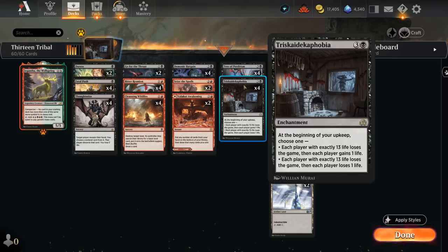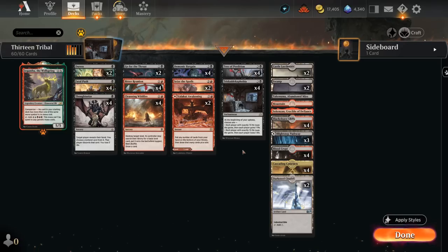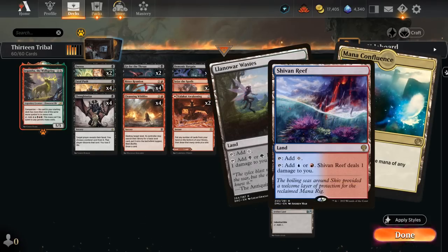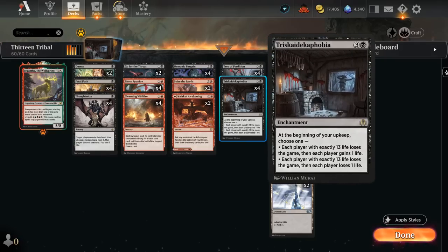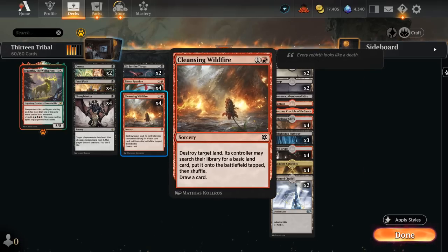The rest of our deck has plenty of cheap interaction and ways to discard and draw to help assemble all these combo pieces. It's also very important to have a way to destroy opposing lands — if the opponent has a pain land in their mana base, they can wait for us to activate Tree of Perdition, the opponent goes to 13, and then before they lose to Triskaidekaphobia they could just tap their lands to deal themselves one damage and no longer lose the game. So that's why we need four copies of Cleansing Wildfire, which can destroy any land while its controller searches for a basic, and we also get to draw a card.